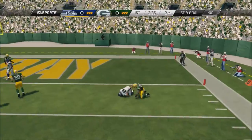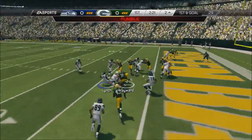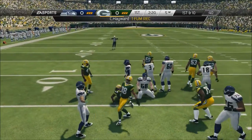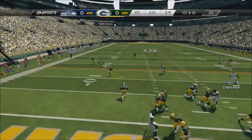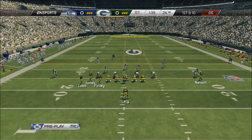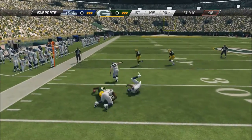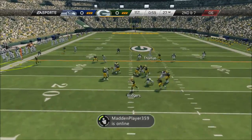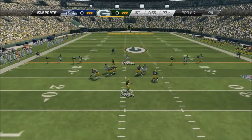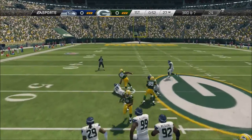I make it down to the 2-yard line and I'm feeling it. So I run the draw play and I get smashed by Clay Matthews — he gets the scoop and gets the ball. I was actually labbing a lot with the Seattle Seahawks defense and found some nice little heat out of the defense. I'm not going to put it out there right now because it is just a demo.